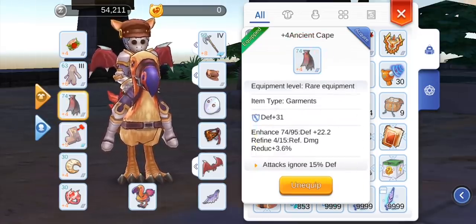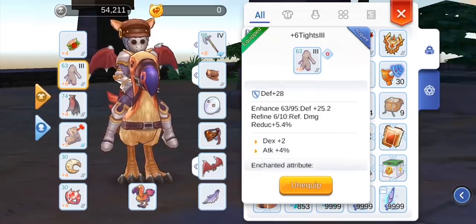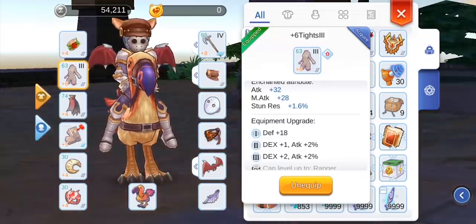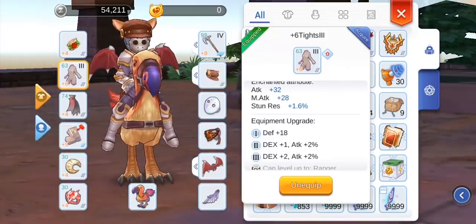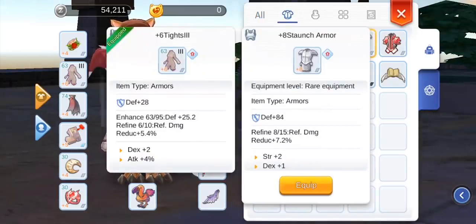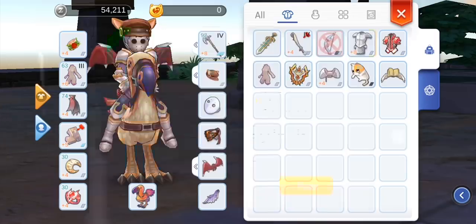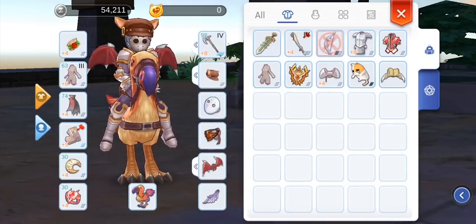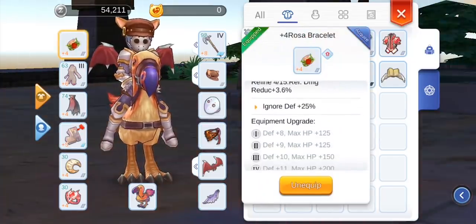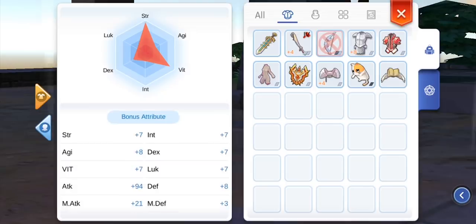The second priority items are ignore defense items like the ancient cape and rosso bracelet. If you're lucky, you could get tights or staunch armor with 10% to 20% ignored defense from 4th enchantment. To compare: tights give a decent damage boost but lack defense for survivability, while staunch armor has great defense but needs a staunch ring to activate the additional 5% attack boost. I highly suggest enchanting items to have at least 30+ attack for a decent damage output.